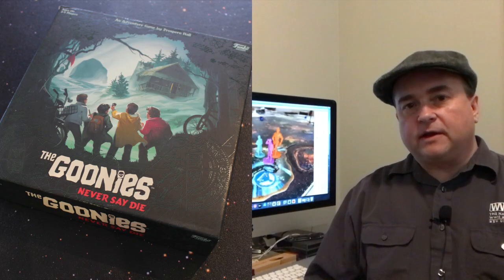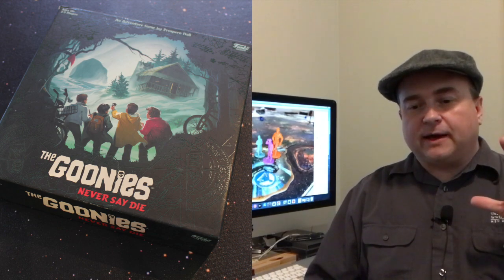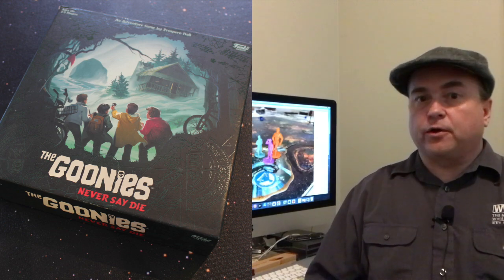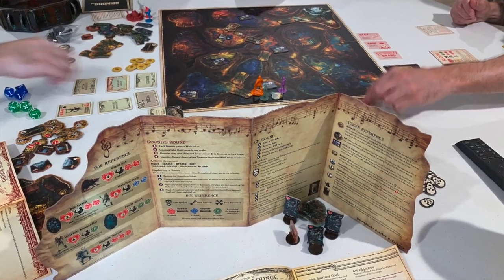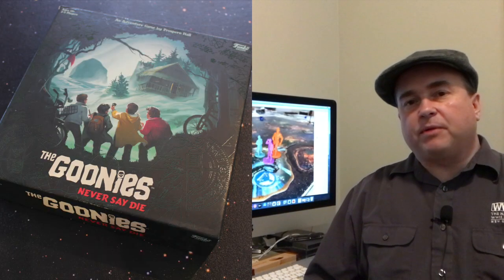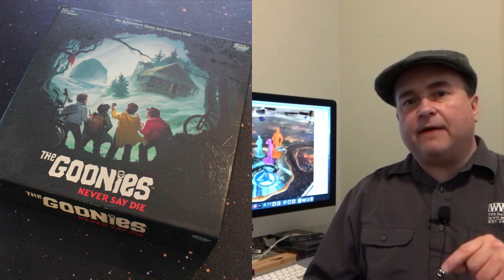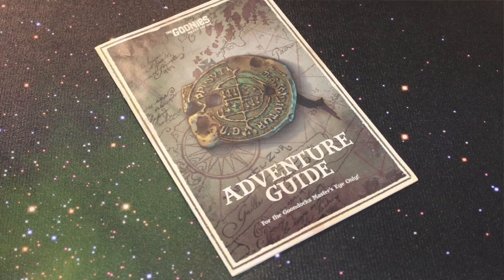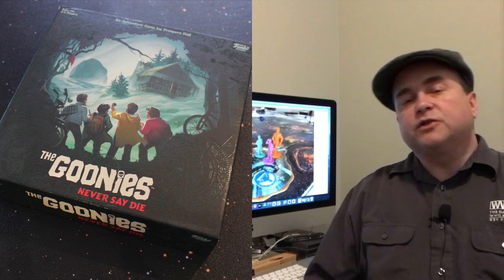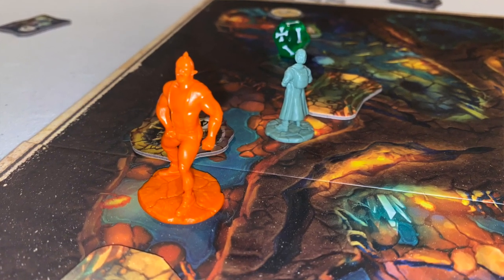The game board is kind of a map of the various caves underneath the town. Depending on the different adventure, the Goondock's Master is going to set them up to illustrate the different pathways and adventures ahead. The Goondock's Master will set up a divider between himself and the rest of the players, and behind that divider he keeps all of his resources and the Adventure Guide, which tells him exactly what's going to happen in the different rooms the Goonies explore — so the Goonies don't know what's coming, but the Goondock's Master has all of that information.